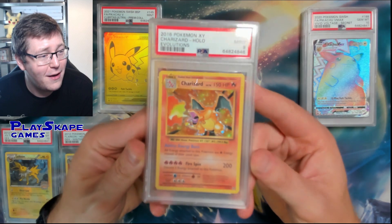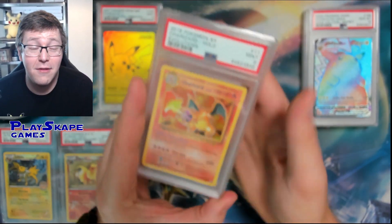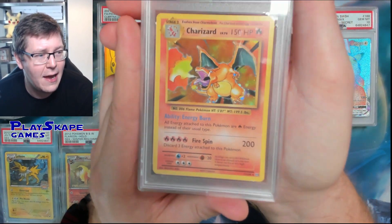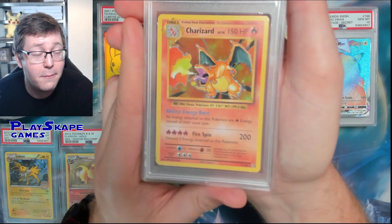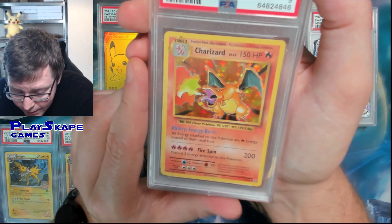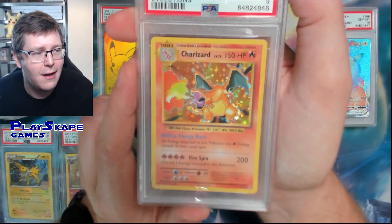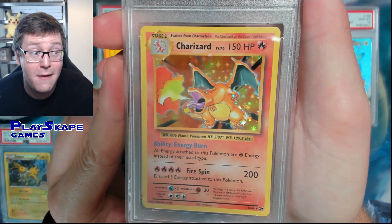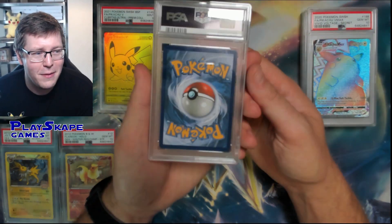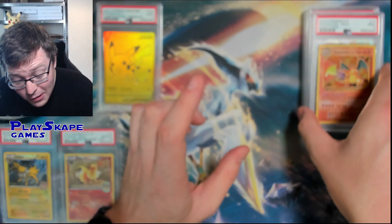We've got some Charizards coming out of the woodwork - it's got a nice PSA 9, surprisingly not actually that expensive, like £150, $200 as a PSA 9. Getting the 10 is very difficult - these get a lot of scratches on the holo. Centering on this one is perfect, it must just be corners and scratches that set back most of these. Getting a 10 on these is very difficult - I think it's actually easier to get a 10 on the reverse holos, which you wouldn't normally think would be the case. PSA 9 of the Evolutions Charizard - the OG artwork.